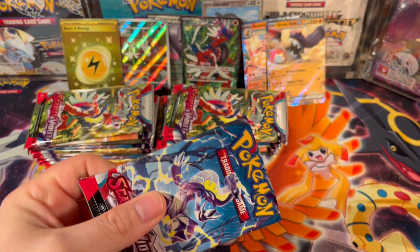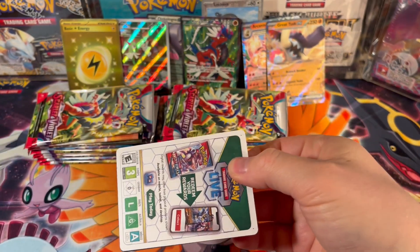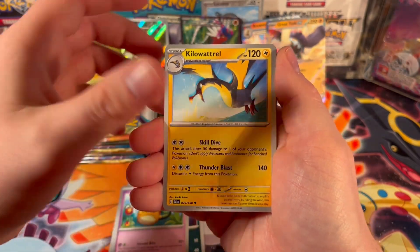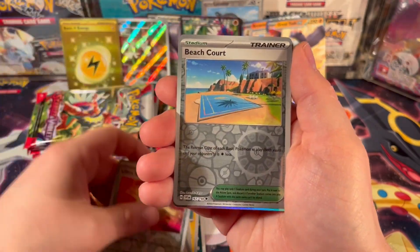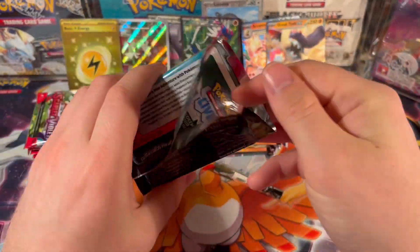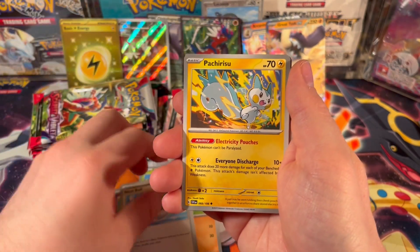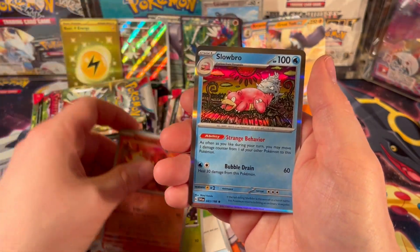Hopefully that wasn't our only secret rare of the box. Not that the electric energy is super lame, but I'd like to get an alt art or something a little cooler. I think there are some pretty playable electric decks right now, so maybe that's a sought-after card. Sprigatito, Seviper, Houndour, Nest Ball, Pachirisu, Picnic Basket, and Slowbro — honestly, this Slowbro art is better than some of the EXs.